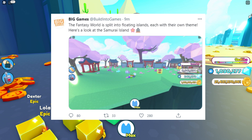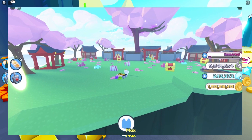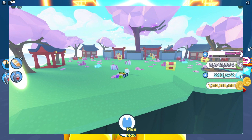You might be thinking that's a bit small, so let me make this bigger for those with bad eyesight like me. This is Samurai Island — that is the screenshot. This update is coming out on Sunday, and Samurai Island looks pretty damn sick. It's like a Chinese or Japanese theme.